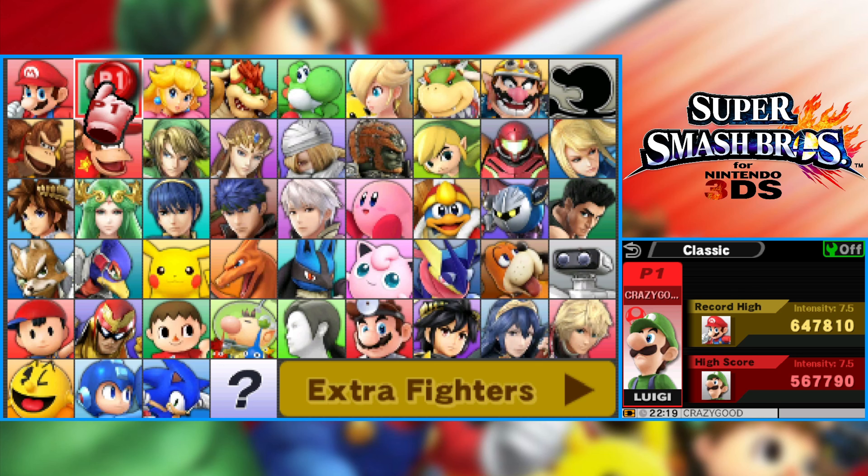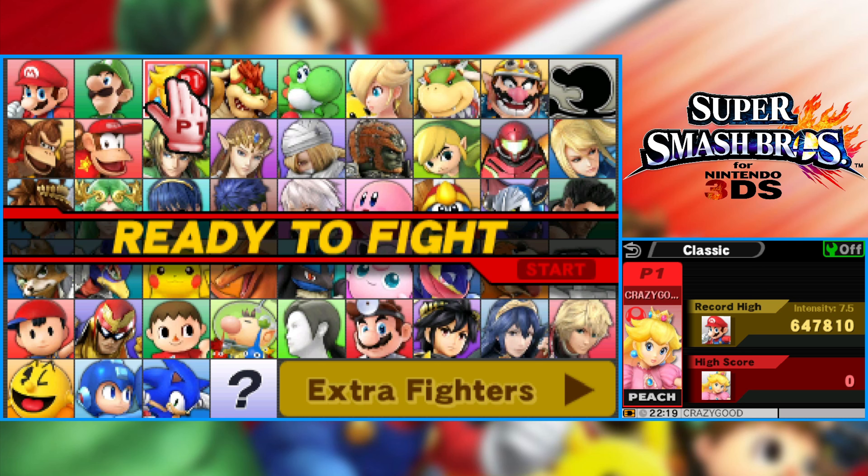Hey buddy, it's Crazy Catalyst 4 and welcome back to some more Super Smash Bros for the 3DS. We're back once again. In the last episode, we went through Classic Mode with Luigi. It was kind of fun going through with Luigi and playing him again. It took me a bit to get a solid run-through, but we did it. We also showed off the Master Core ending where you just let him do his thing and he explodes in front of you — that was kind of nice to see.